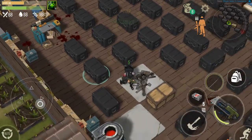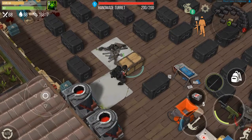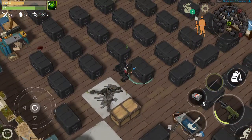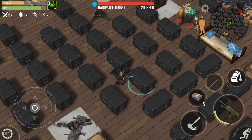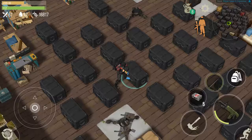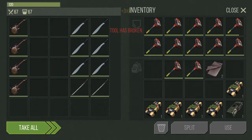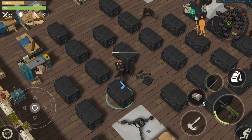Second turret destroyed. There's a handmade tier 2 here — I'm not sure if I should destroy it or just settle with the boxes I have here. There's another handmade here. I don't really have to kill them, and besides my ammo is getting low. Katana — thank you!